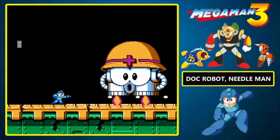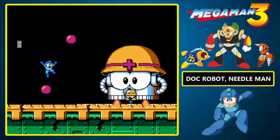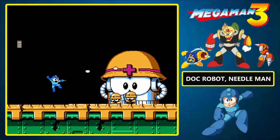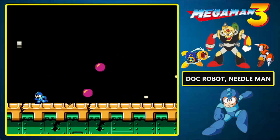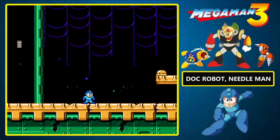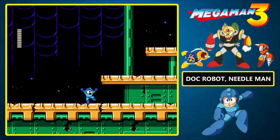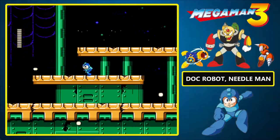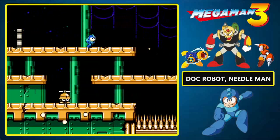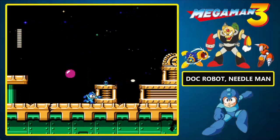Oh my goodness! Believe it or not, we have a new enemy! This is the Giant Metal — the only sub-boss to be encountered here in the Doc Robot stages. It moves up and down, and it spawns smaller metals. It also shoots slow-moving projectiles — very, very slow-moving projectiles. These metals have propellers, and they will float up to shoot you from above. Also, cannons!